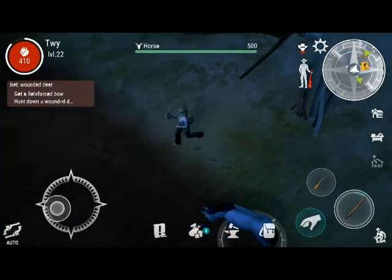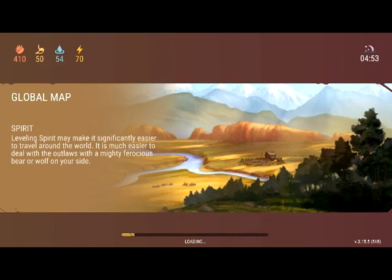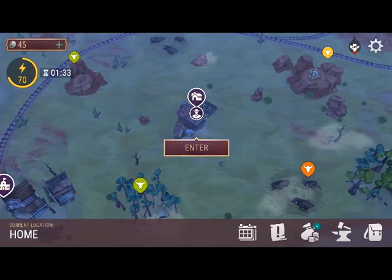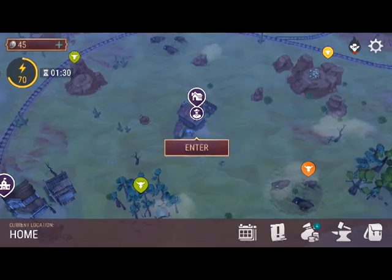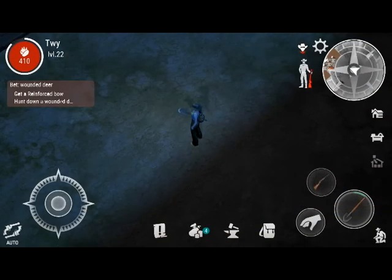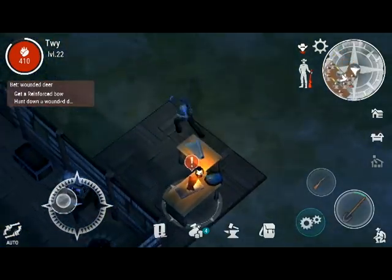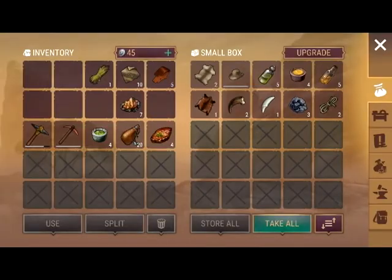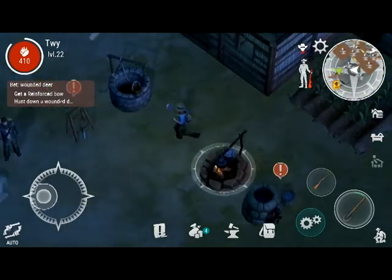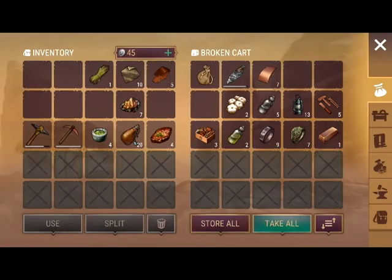Now let's go do something fun. Always make sure you carry some water and food with you. My health is full but my hunger and water are down a little, so I can fill those up. Always check your bag before you leave somewhere. The main thing about this game is collecting everything, so if you're going to collect wood or stone, you have to make sure you empty your pockets before you go because they fill up so fast.